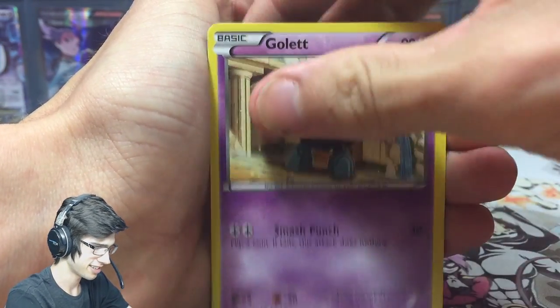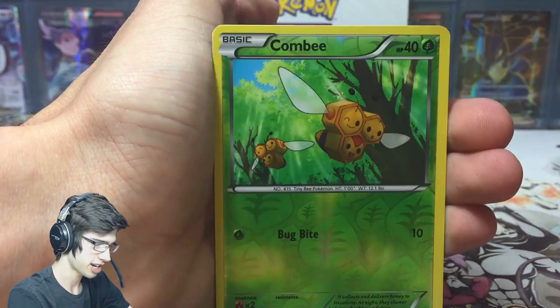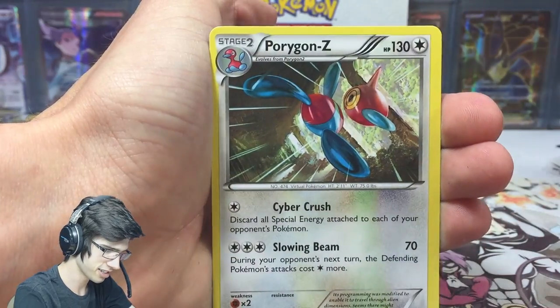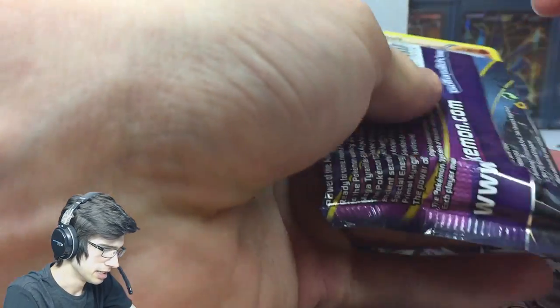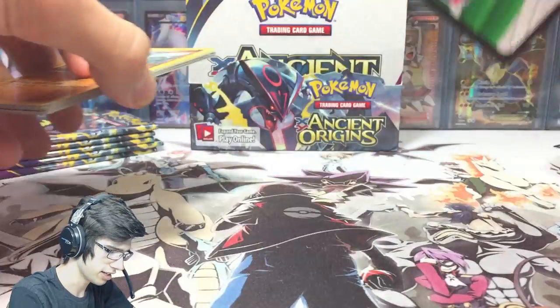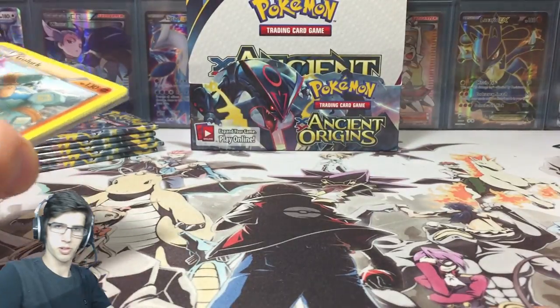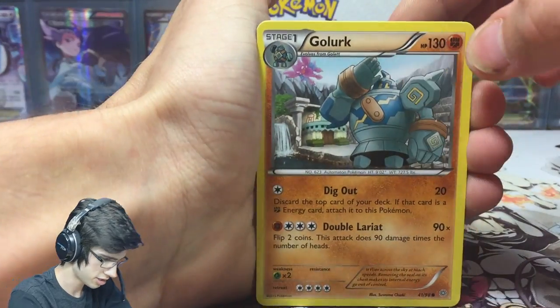Gotta love it! In this pack we have a Flash Energy, Faded Town, a reverse Combi — hopefully Wooper didn't steal all the thunder. Oh, there's a code card — I'm giving that away, a code for you guys. Thanks for watching. Let's go, hopefully we can get something nice and shiny.